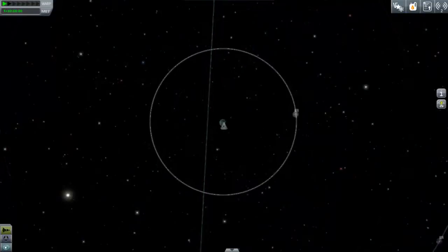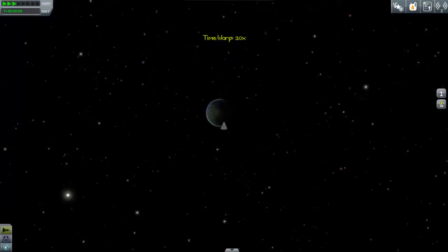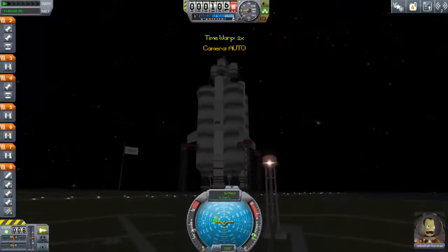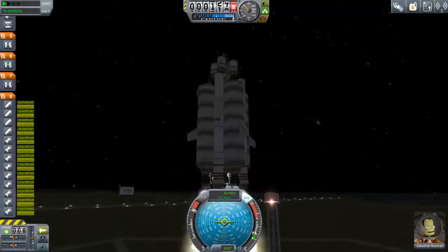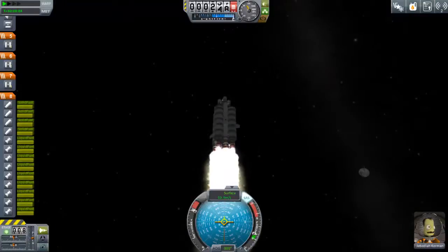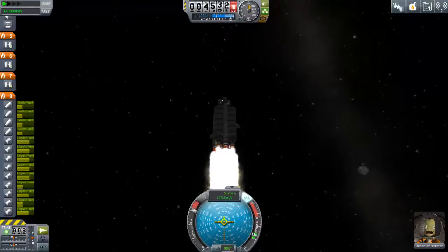To get there, I tried to align Kerbin with a 45-degree angle so that Duna is just above, which means we encounter it efficiently and requires less fuel. You can also see in the design that embedded in there are four radial engines. Those will help give the rocket a little extra kick, because I didn't use a mainsail.